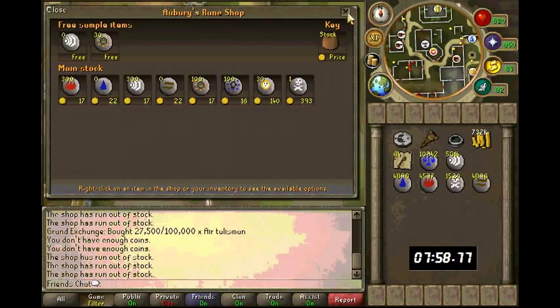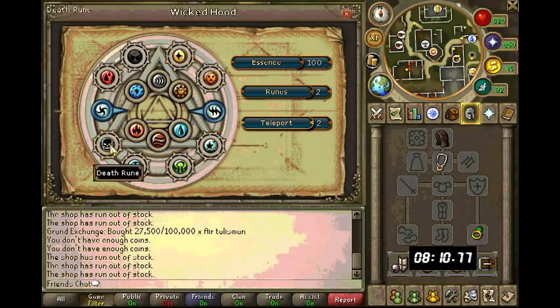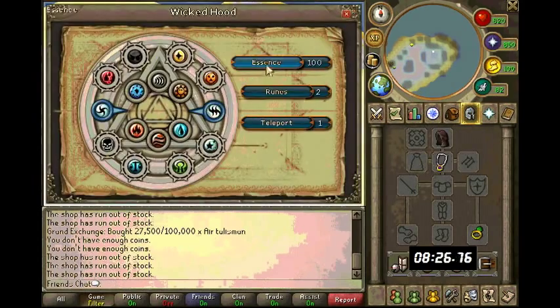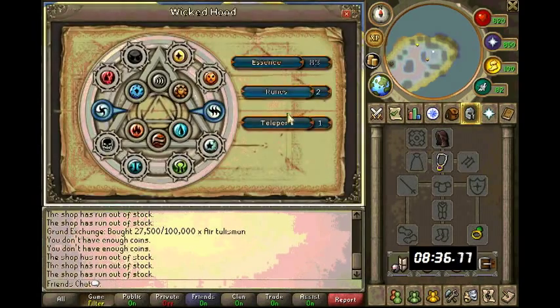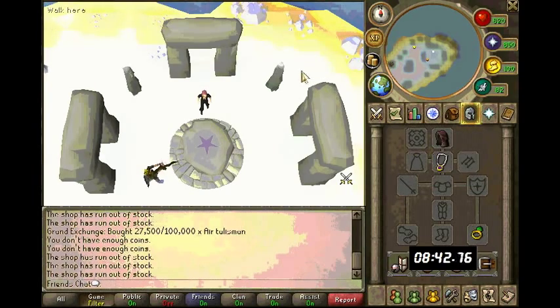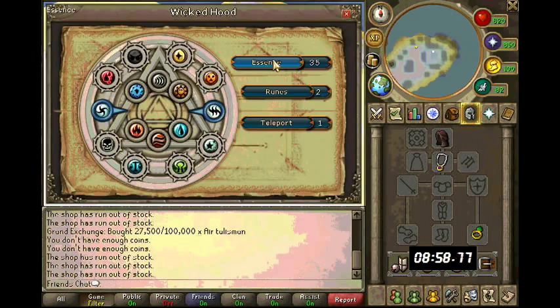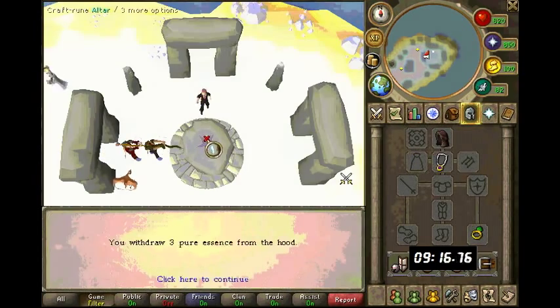And 80 with Elite. There's another store too. I'm teleporting here with the Wicked Hood to the Astral Altar to withdraw all the free essence — you can get this once per day — and craft it into Astral Runes. You can get the Wicked Hood just to the east of Varrock Square, outside the smithing store, and you get it for free. I definitely recommend getting it.